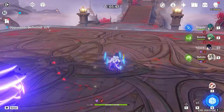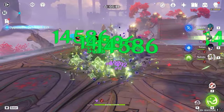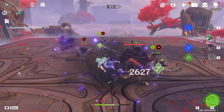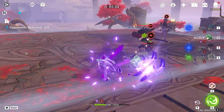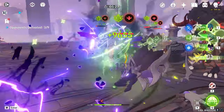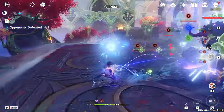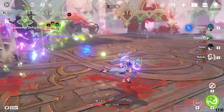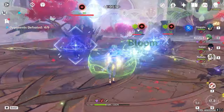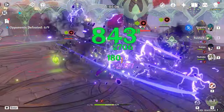Everyone's ultimate is ready. The whole team got very low — let's test the elemental skill healing. After using the elemental skill: I got healed for 9,600. Then the next elemental skill healed for 7,000. So with the 50,000 HP mark, the elemental skill healing is slightly higher than before.